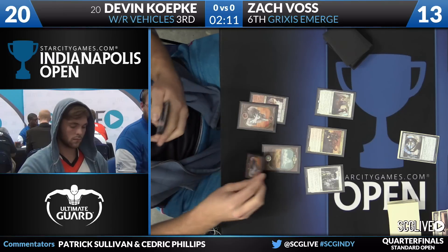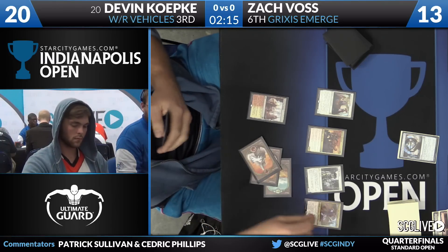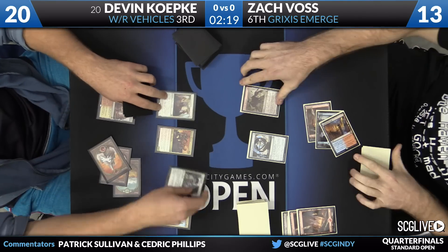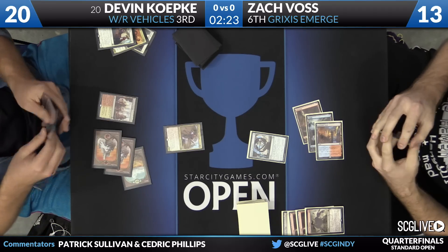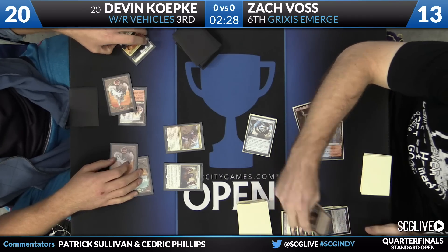Keep in mind, there's no artifact on the battlefield now for the Toolcraft Exemplar. Koepke plays three mana — Depala. Voss responds with Kozilek's Return. Is there another follow-up? There is another Toolcraft Exemplar. Koepke will pass the turn back. Voss will mill himself two cards: Elder Deep-Fiend and a Cathartic Reunion.